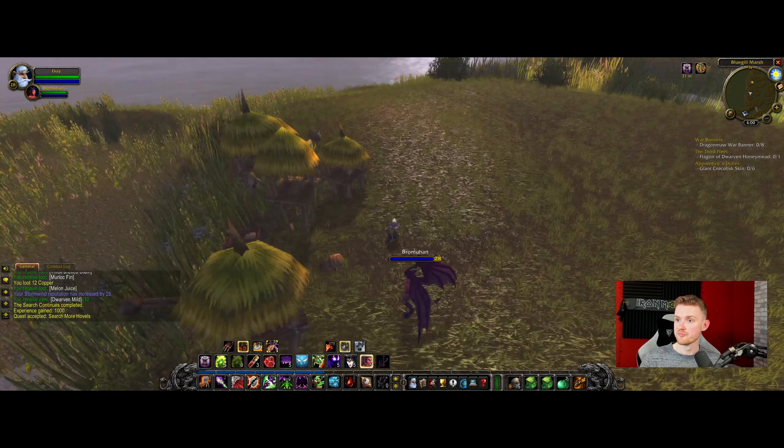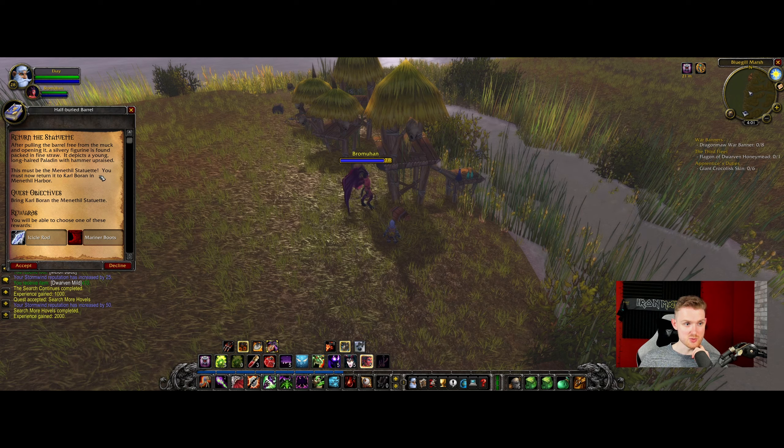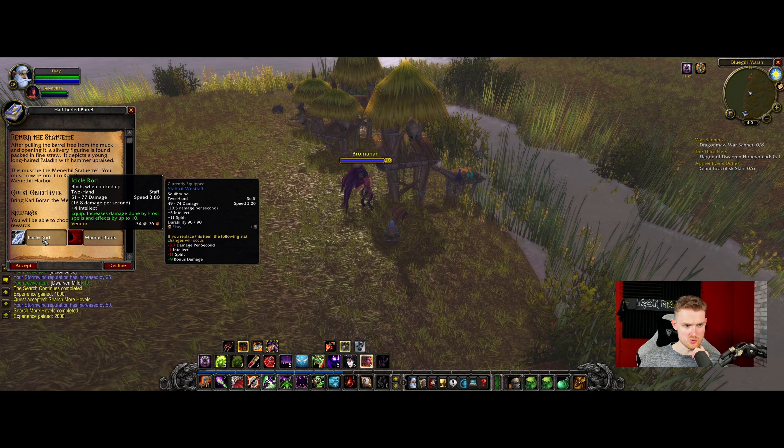It's actually a pretty cool little quest — I like it. It's chaining stuff back to back, giving 1k experience per part, which is like two mob kills but I can't complain. This half-buried barrel is halfway buried amidst mud and grass. After pulling it free and opening it, a silvery figurine is found packed in fine straw — it depicts a young long-haired paladin with hammer raised. This must be the Menethil statuette. I must now return to Carl Boron in Menethil Harbor, and I can choose to get the Icicle Rod.